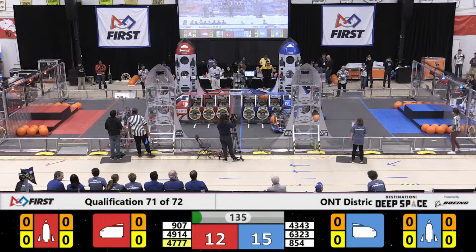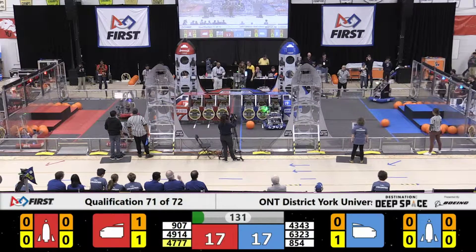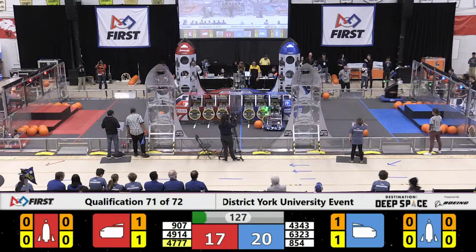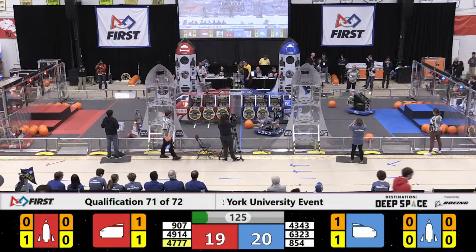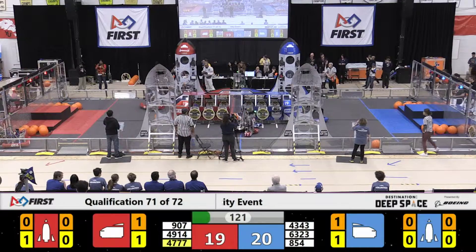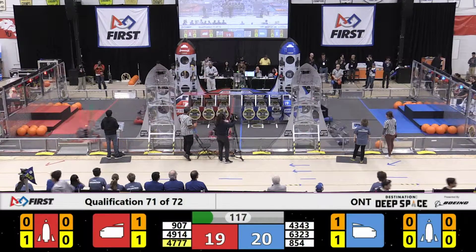9.07 in place — nice job. 63, 23 — oh, a little bit of a fumble there with that cargo ball. 63, 23 coming in, playing some defense into the Red Alliance zone, doing some blocking. 9.07 can't get where they want to go.